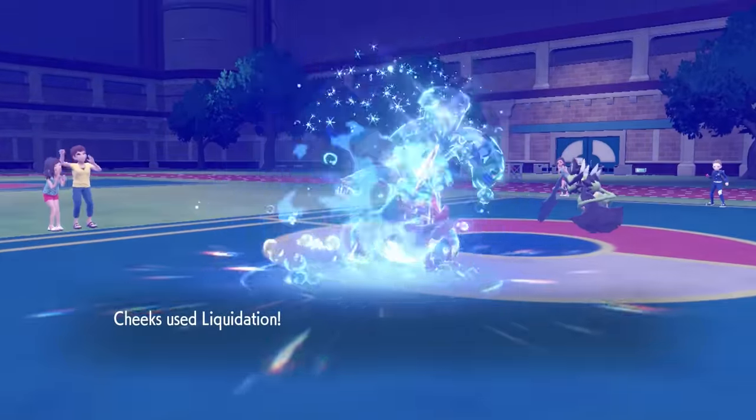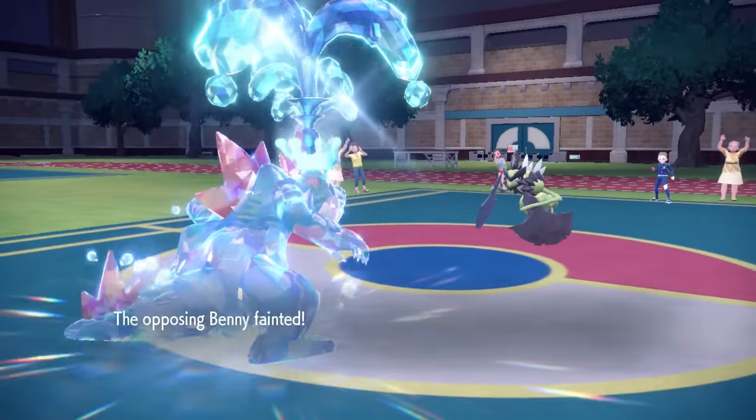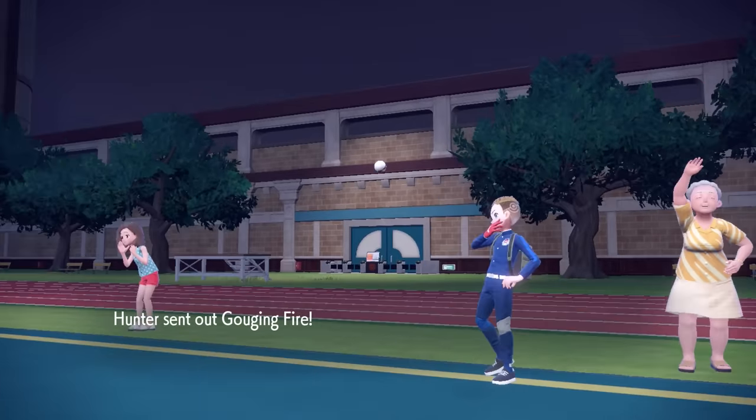Double STAB from the Tera, Liquidation with Life Orb, with the Sheer Force boost — that is an extremely scary amount of damage, and you hate to be on the receiving end. Down goes the Iron Boulder, that's a big threat out of the way.